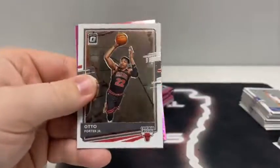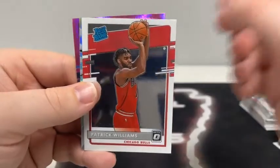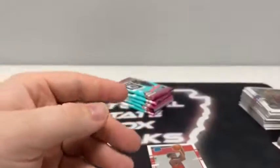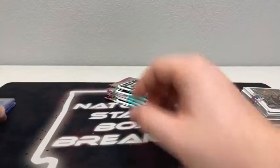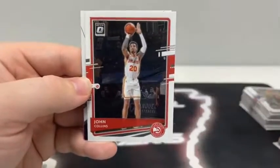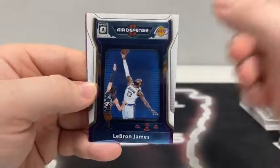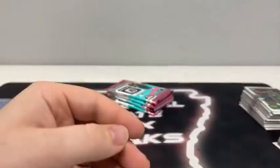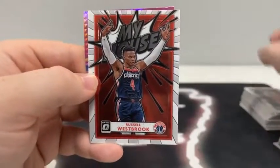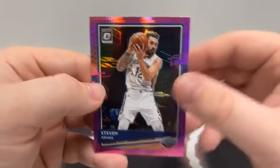Pack number five starts with Otto Porter Jr., a rated rookie of Patrick Williams for Chicago, a hollow My House of Paul George, and a Pink Hyper of Josh Okogie for the Minnesota Timberwolves. We'll sleeve up the Patrick Williams rated rookie for Chicago — that makes two hollow My Houses of Paul George. Next pack: Kemba Walker covering up John Collins, a base Air Defense of LeBron, and a Pink Hyper of Luke Kennard for the Los Angeles Clippers. Pack after that: Danilo Gallinari, Rudy Gay, a base My House of Russell Westbrook, and a Pink Hyper of Steven Adams for the New Orleans Pelicans.